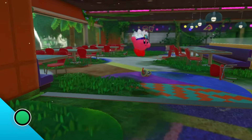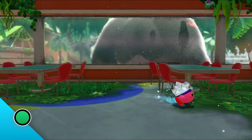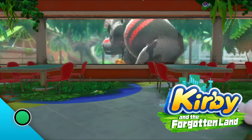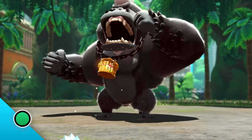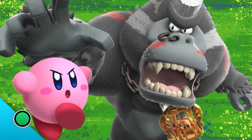So our first enemy is known as the Strong-Armed Beast. According to my sources, they're in the Kirby and the Forgotten Land game, and you can find them in the Brawl at the Mall stage. There he is! Wow, he looks intimidating. Do you know this baddie? It's Gory Mondo! Check out the size of that guy!